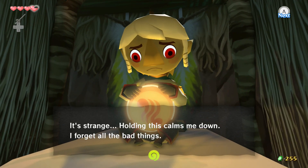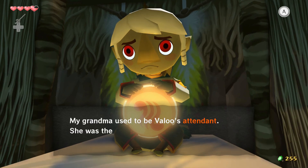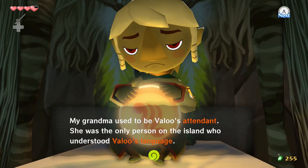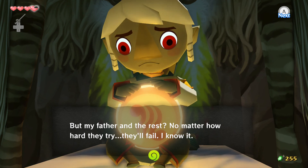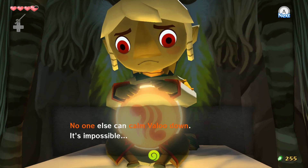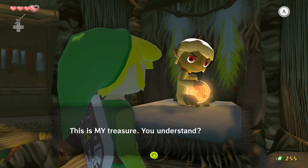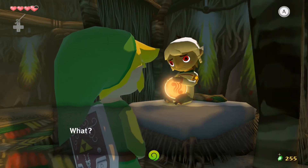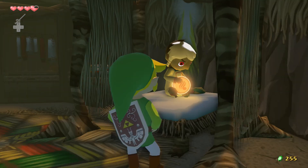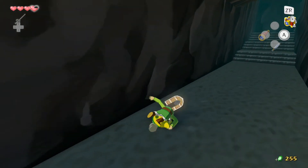'If you can find someone who can get past all the obstacles on Dragon Roost to get to Valoo, they'll listen to anything you say. One of these calming things — I forget all the bad things, it's so pretty.' And he shows us his treasure. 'The island who understood Valoo's language — Grandma, she already knew. I know if she can calm Valoo down, I just know it.' Okay, let's go meet Medley at the entrance.